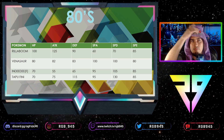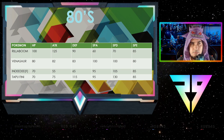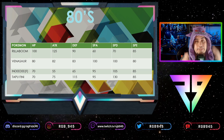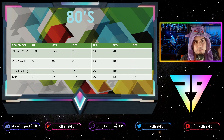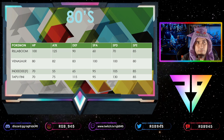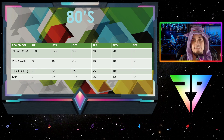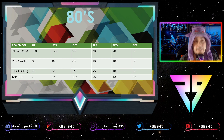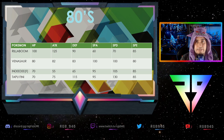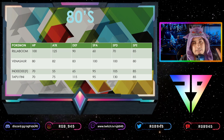Venusaur gets around its 80 speed tier with the ability Chlorophyll, which doubles speed in sun — and sun teams are popular right now. Even with no speed investment at base 80, in sun it becomes 160 speed, and only a handful of things outspeed that. You want to max speed it so that the things it's weak to don't outspeed it.